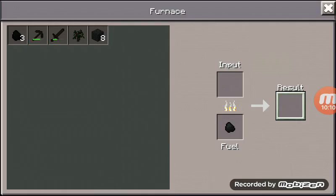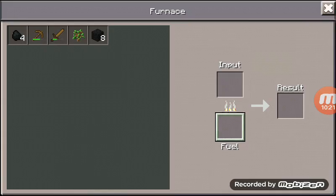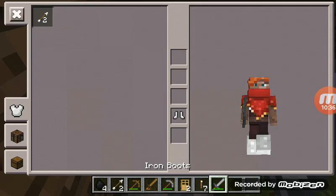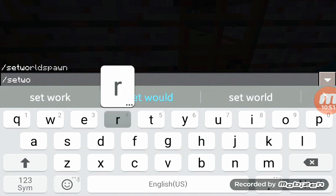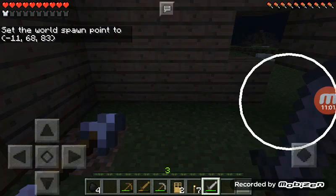Okay, let's take that out. I'm just gonna put this here. I'm just going to set my spawn point. I'm gonna craft that. Set world spawn. Oh okay, good — now I can go out and die and nothing will happen.